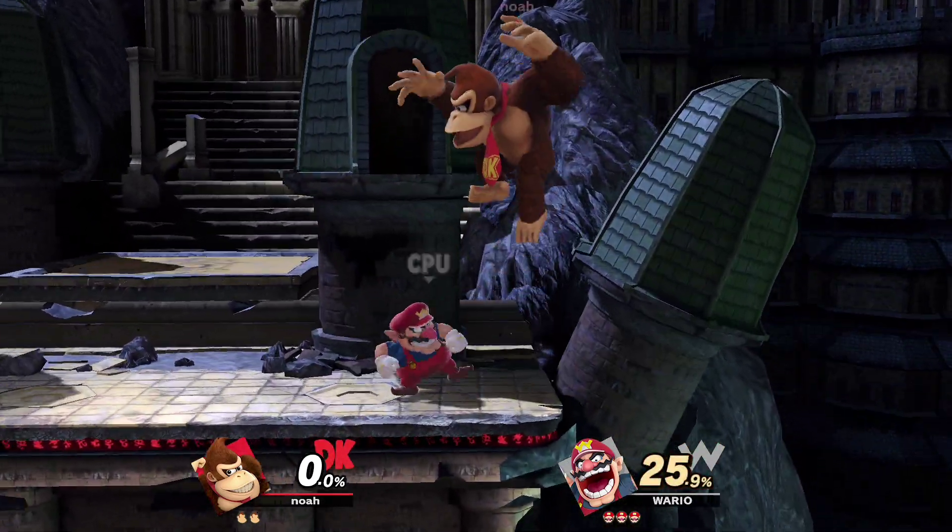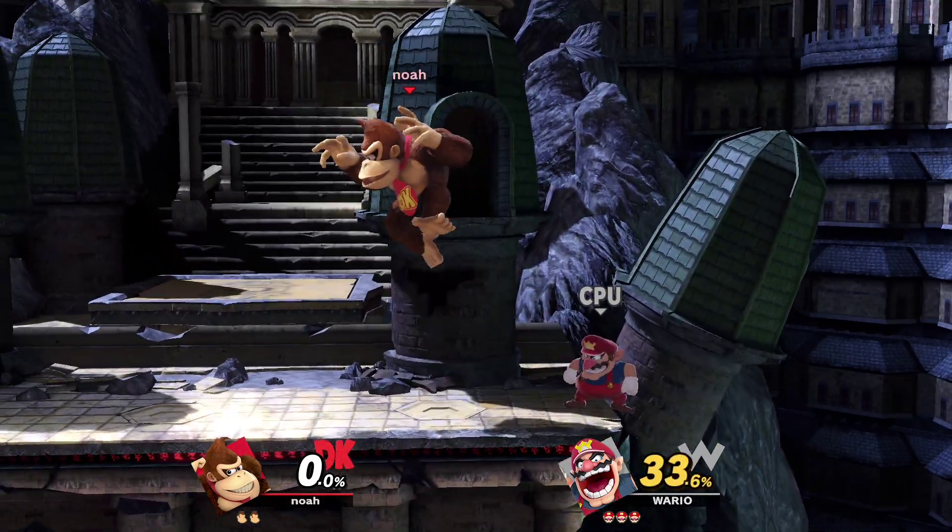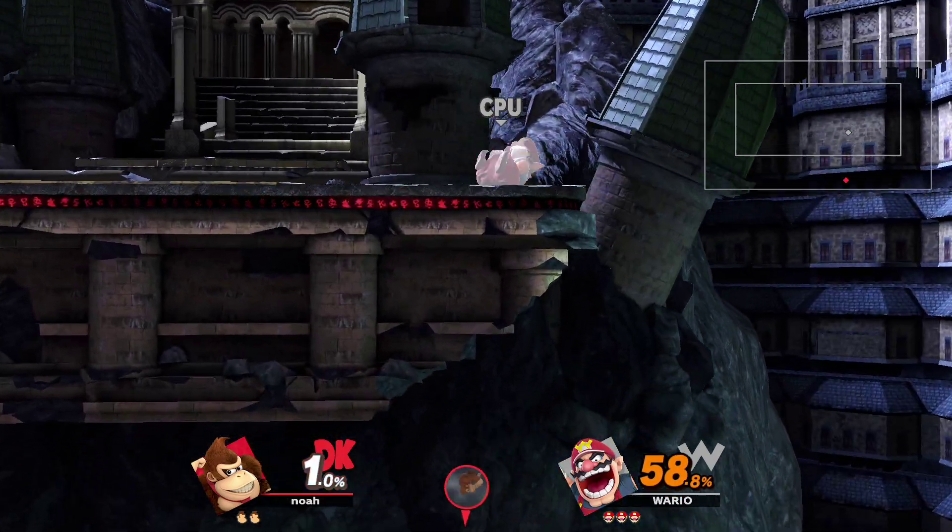Other moves that you should be using: Nair is always good. Back air — back air is probably his best move, other than his spike.